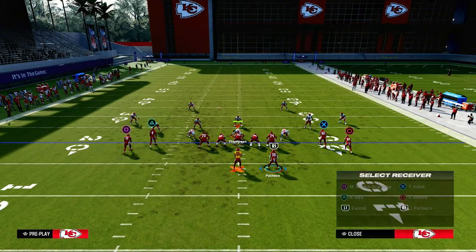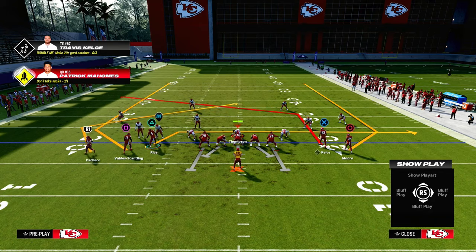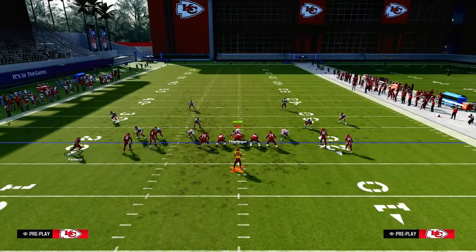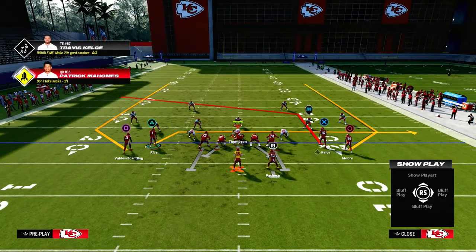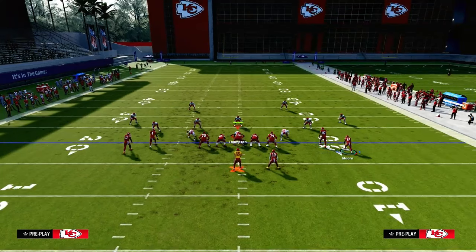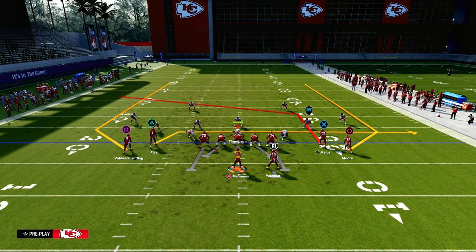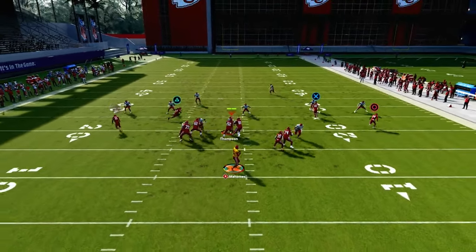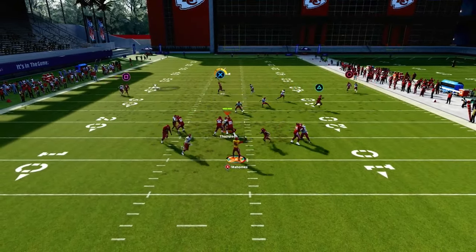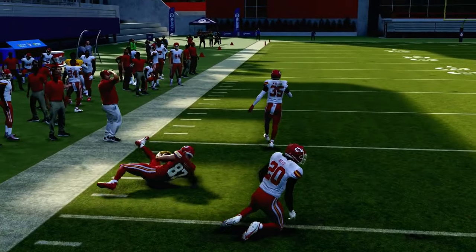If you have a running back apprentice, you can put him on a Texas pattern, and you could even motion them out into a five-wide type of look. The main thing is with the slot apprentice post, it really opens up everything for your offense in this formation — because now you have a post route going right to left and a post route going left to right. This becomes a really good play against man coverage because the slot apprentice post is one of the most consistent man beaters in the game.